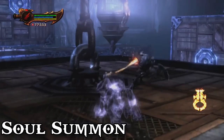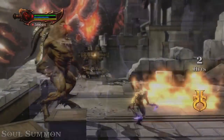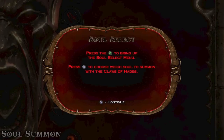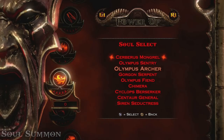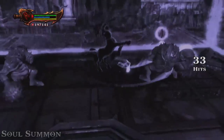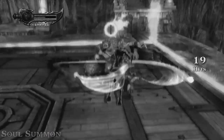Moving on to the most experimental magic attack the series has ever gotten — the Claws of Hades introduced the soul summoning system. The game has you select your soul summon from the menu, with a whopping 9 souls available. Essentially 9 mini spells you can cast. The awesome twist is that you can cast these spells while attacking — a very nice addition to this weapon.